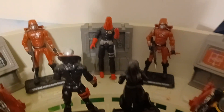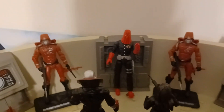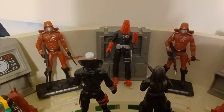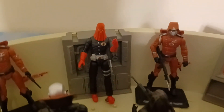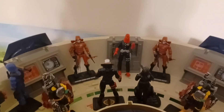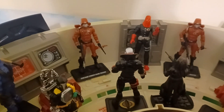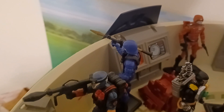The Crimson Guard in the red suits are supposed to be more of the elite soldiers placed around America — they're like lawyers and doctors in civilian life. When Cobra Commander calls upon them, they put on their suits and protect him. They're more loyal to Cobra Commander, as I've read in the comics.